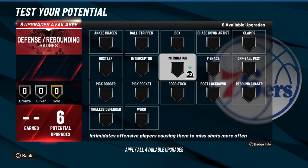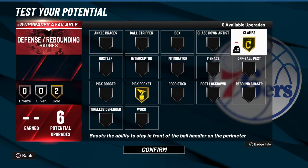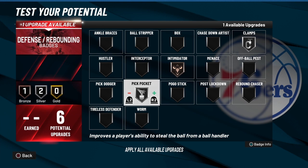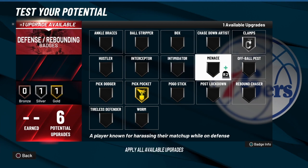For defensive badges, we have three slots. I'd go Clamps, Intimidator, Pickpocket, and Chase Down — because Chase Down is very powerful this year. You're going to get blocks with this build just from having that badge, as the animation triggers. Also note: this year there is computer-assisted defense in the game. It helps you out on defense — that's a key difference between 2K22 and 2K21. In 2K21 a ball would fly by and you'd miss it; in 2K22 the computer can take it for you without you even pressing square.